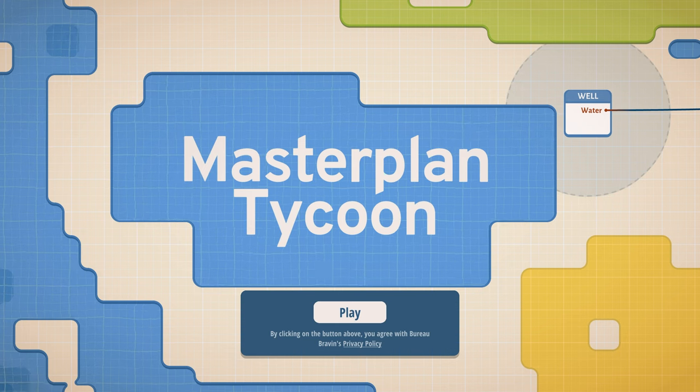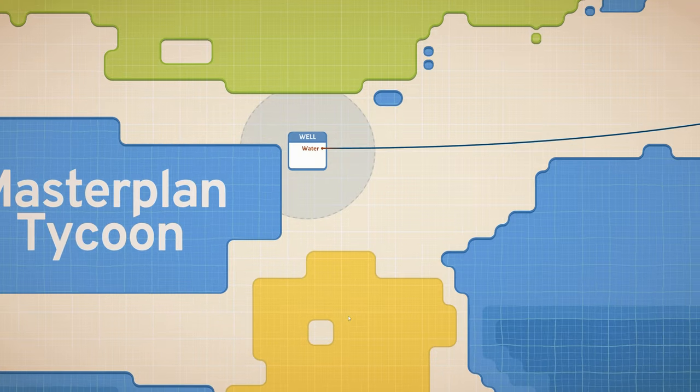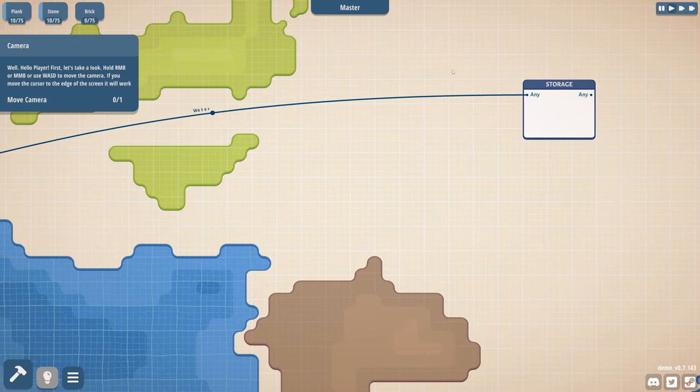There's even one that's a roguelike — it's not this one. I should probably do this one while I'm doing this one, you know? Anyway, Master Plan Tycoon. I thought the aesthetics for this one were super cute because it looks like a little blueprint.